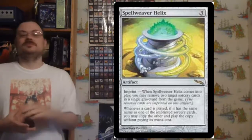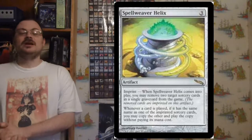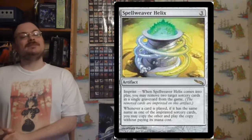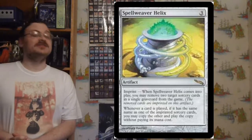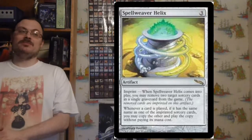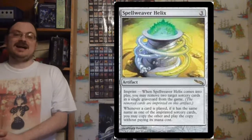There was Imprint. Imprint was an artifact keyword where, when an artifact with Imprint would come into the battlefield, you exile a card. Then the card with Imprint would get an effect based upon the exiled card — whatever casting cost, power, toughness if it's a creature, or ability if it's an instant — and it would permanently have that ability from the exiled card.